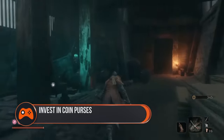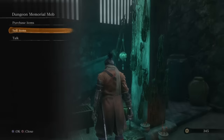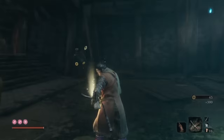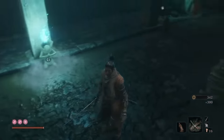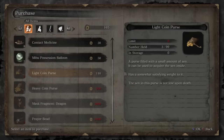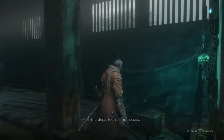Invest in coin purses. When you die in Sekiro, you usually lose half of the money that you're carrying, but you can prevent this by buying coin purses with your spare cash. These purses protect your money, and then when you need to spend it, you can open them up and retrieve the currency inside. They cost more than the value of the coins they contain — a purse holding 100 sen costs 110 to buy — but trust us, you'll die more than enough to get your money's worth.